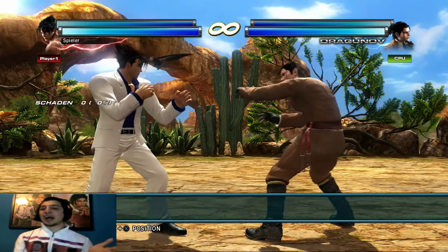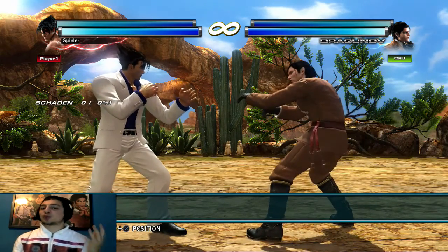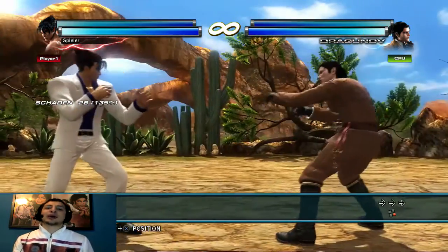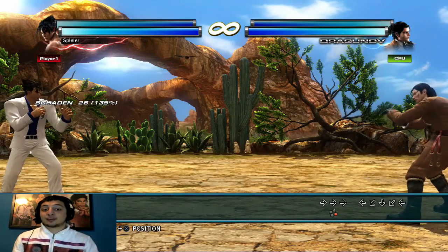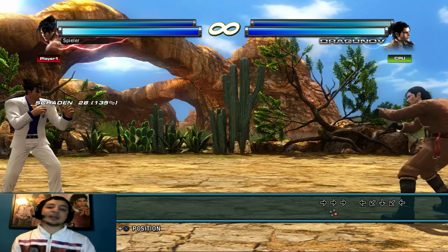Da wären wir beim Thema: Wie fängt man einen Combo an, was sind die Basics? Es gibt zwar Zehn-Hit-Combos, aber die sind meistens nur Mid – von der Mitte. Man braucht nur nach hinten laufen, zwei Attacken von unten, dann von oben schützen, und ein ganzer Zehn-Hit hat nichts gebracht. Dann ist der Gegner in der Recovery-Frame und ihr könnt Punish machen – deswegen benutzt man Zehn-Hits eigentlich auch nicht.